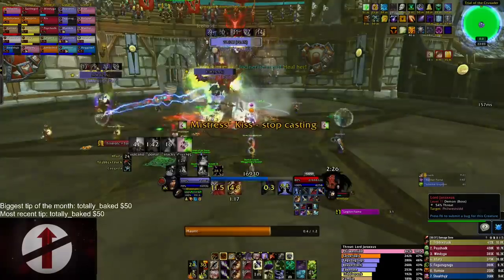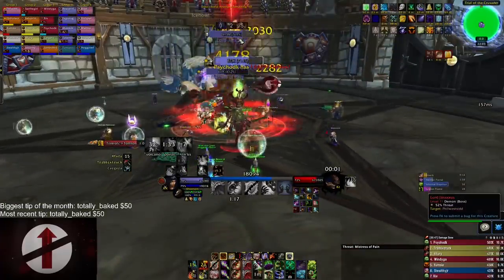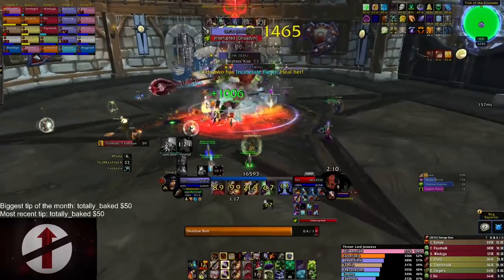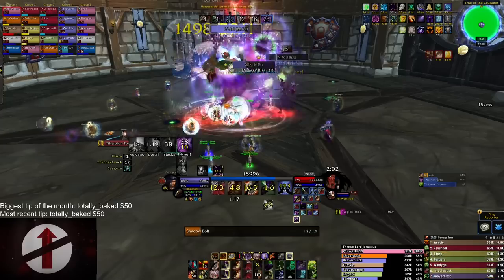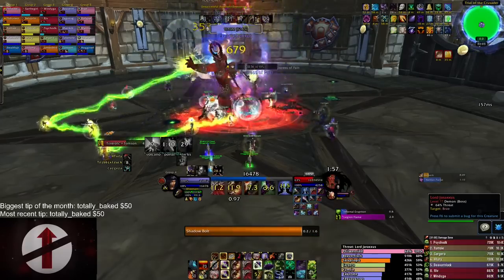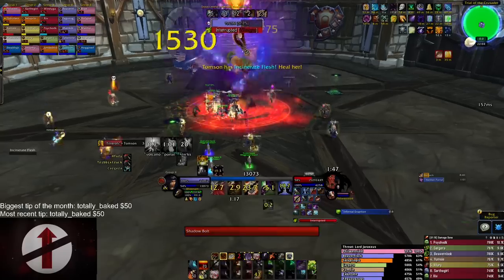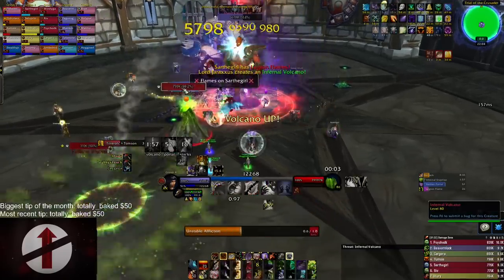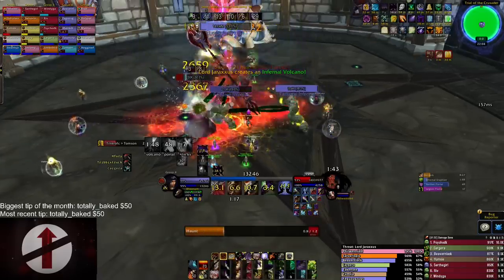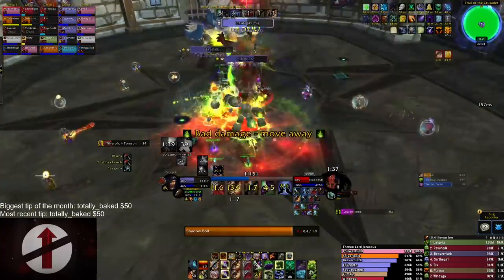Jaraxxus has two add-spawning abilities. The Nether Portal continuously spawns Mistresses of Pain until killed — ideally kill it before the second Mistress spawns, as they are annoying for casters. Mistress Kiss silences you in the school of magic you were casting for eight seconds. To avoid this, if you have a proper UI showing when they're casting on you, stop your cast and instead cast Searing Pain to get counterspelled on fire rather than shadow.